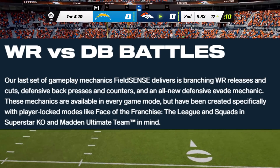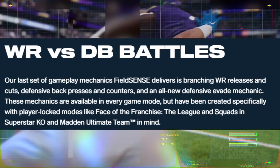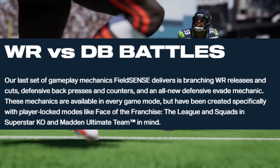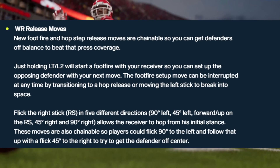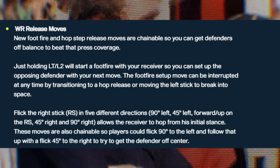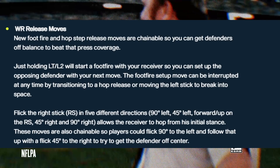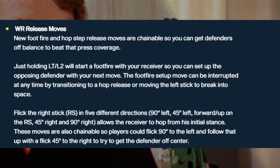Wide receiver versus DB battles. Our last set of gameplay mechanics FieldSense delivers is branching wide receiver releases and cuts, defensive back presses and counters, and all new defensive evade mechanics. These mechanics are available in every game mode but have been created specifically with player-locked modes like Face of the Franchise, The League, Squads, Superstar KO, and Madden Ultimate Team in mind. New foot fire and hop step release moves are chainable so you can get defenders off balance to beat press coverage. Holding the left trigger or L2 will start a foot fire with your receiver to set up opposing defenders, and flicking the right stick in five different directions allows the receiver to hop from his initial stance.